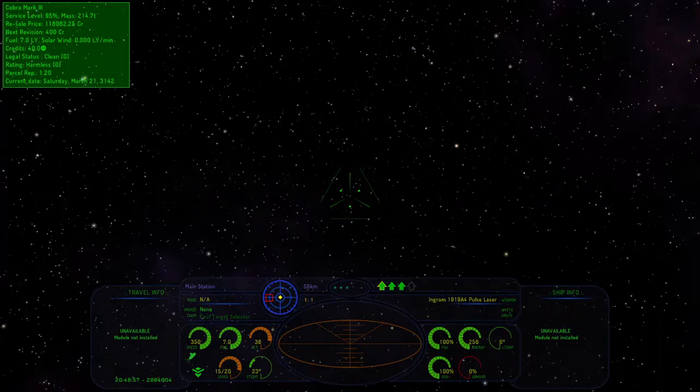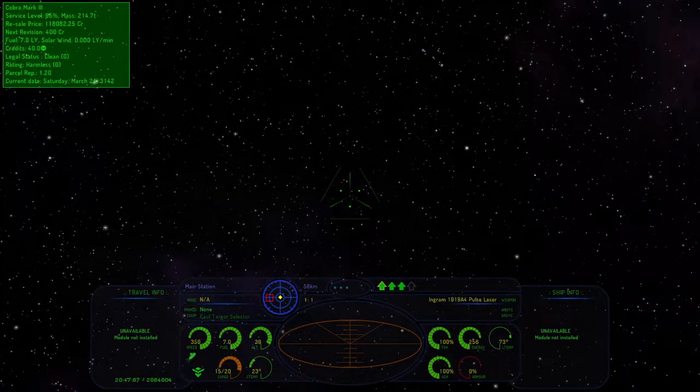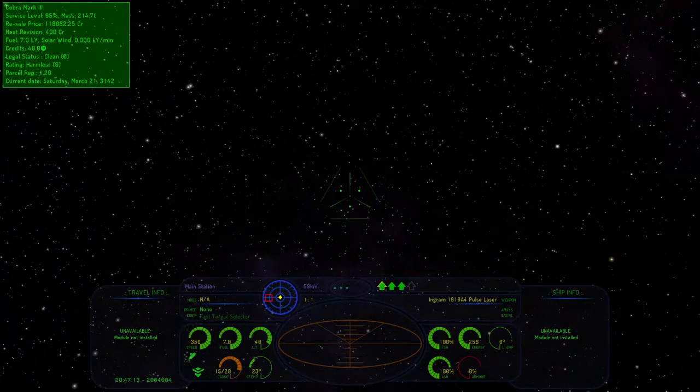My Ingram 1919 A4 pulse laser — beep beep — dinky little pew pew. It is absolute crap. It's not worth anything, but it can get you out of a little trouble if you need it. It's a starting laser — it's a training wheels laser. To the left of the radar we have our speed and fuel.